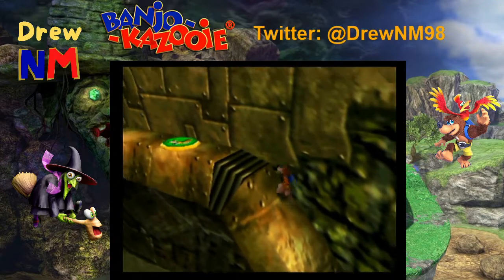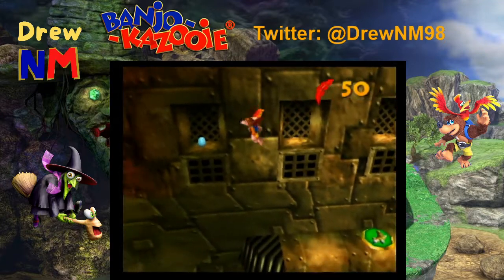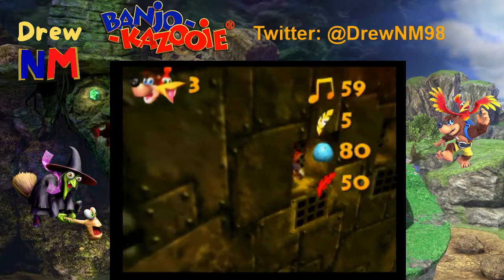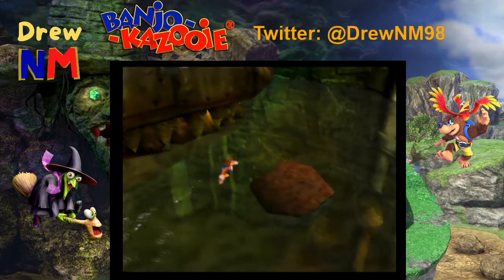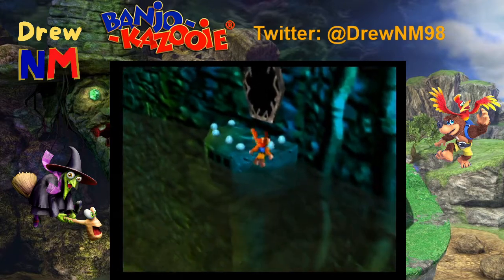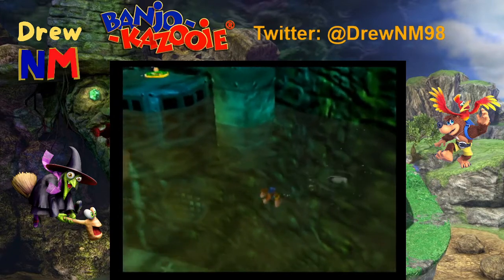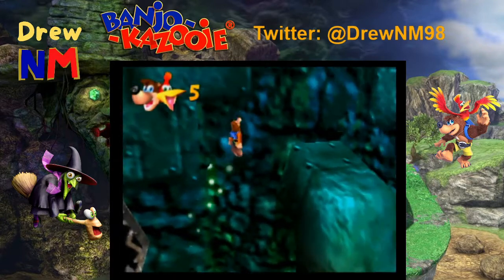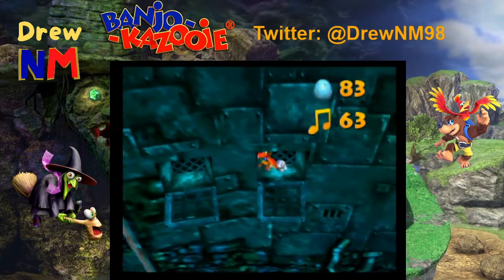I think the next best step would be to go ahead and get these side items here. I better get the things on the other side too before we get into the shark. I thought there was a spring jump here — maybe it's a little bit further this way.